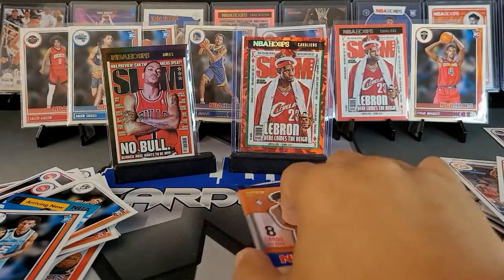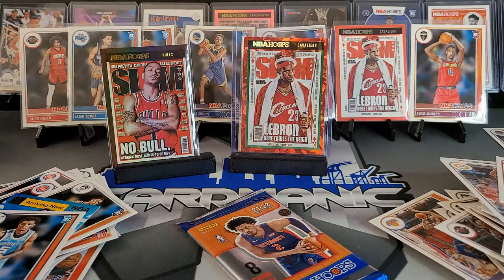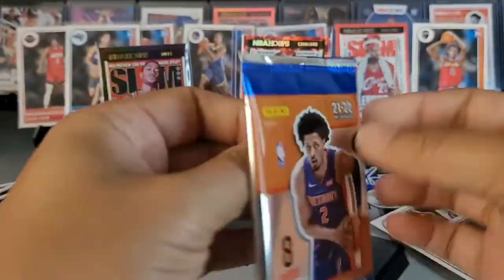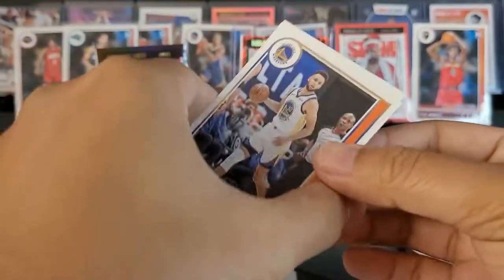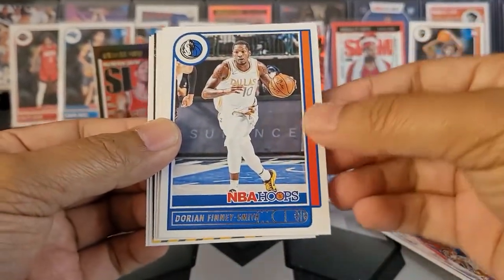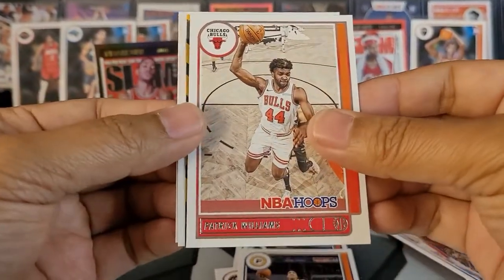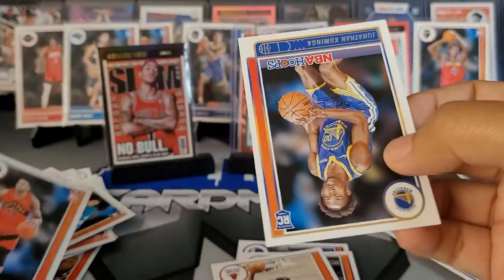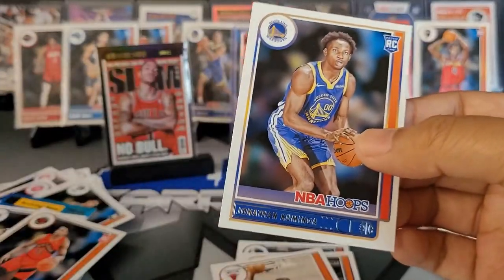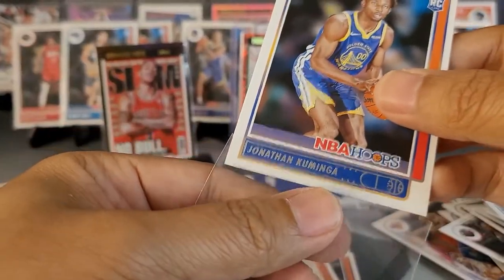Last pack! I don't think we should have any more cracked ice in here, but you never know. Nice way to end it — we got a Steph, Dorian Finley-Smith, Jeff Green, Malcolm Brogdon, Patrick Williams. Last insert is of Kawhi Leonard again — we got a bunch of dupes out of this. David Johnson and Jonathan Kaminga — so we got all the rookies I was looking for! We got a Steph, a Clay, a Dame — it was a super fun PC box.